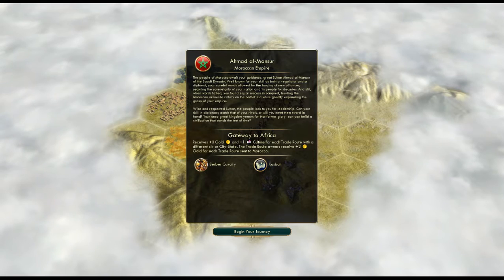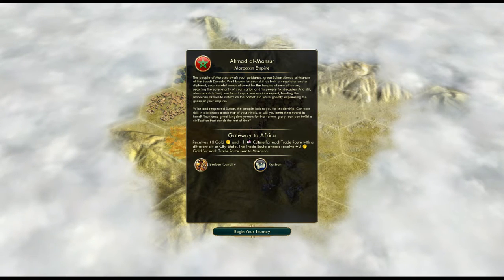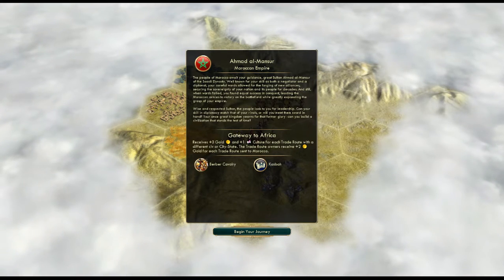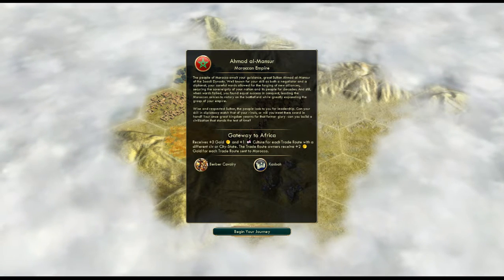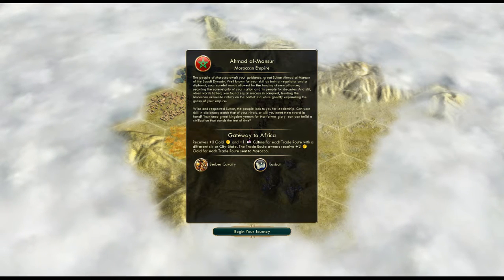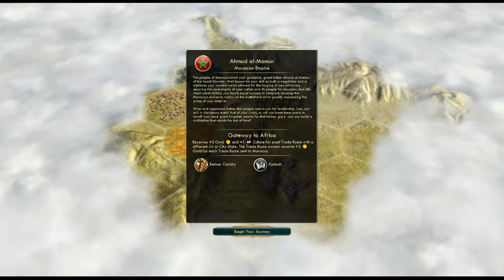Compared to some of the really powerful things other civilizations get, Morocco ends up just sort of losing out a bit. It seems like you could win potentially with a culture victory with their Gateway to Africa skill. No, you can't, because you aren't getting that many trade routes. Gateway to Africa gives plus three gold and plus one culture for each trade route with a different civilization — so each different nation you trade with gives you plus three gold and plus one culture.